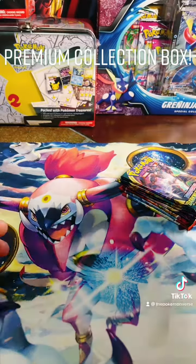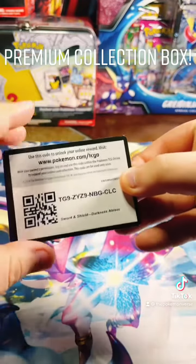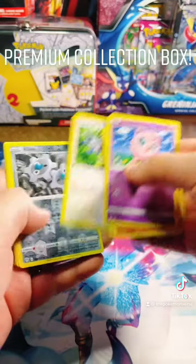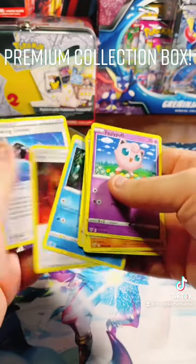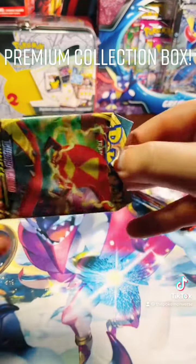All right, let's get into the next pack — Darkness Ablaze. Code card and nothing in that one. Well, that's all right, we got some more packs to open, six more.